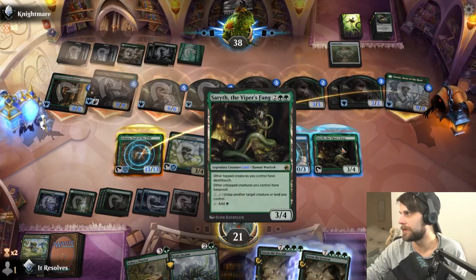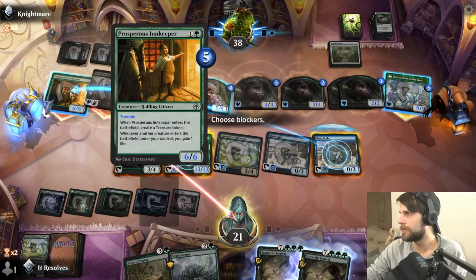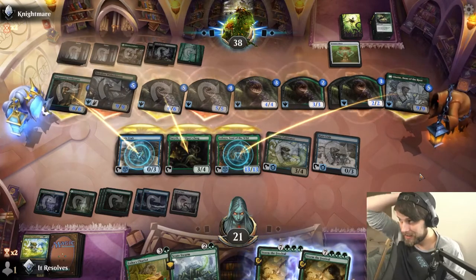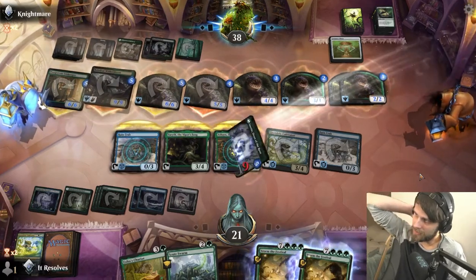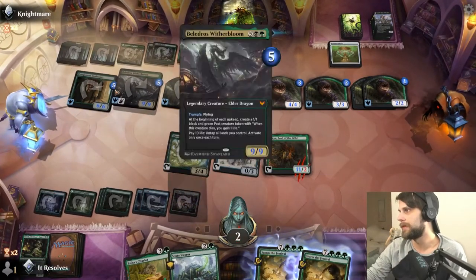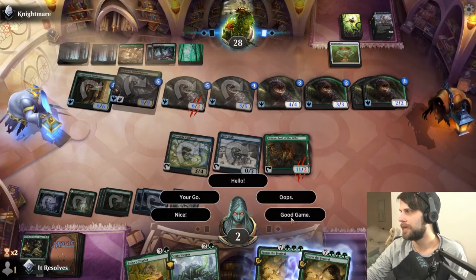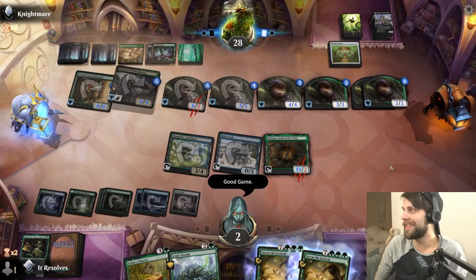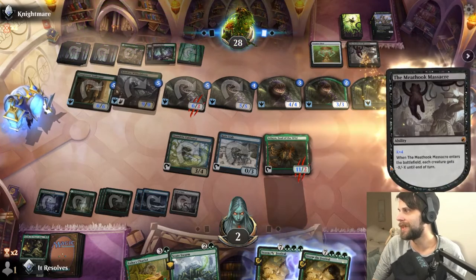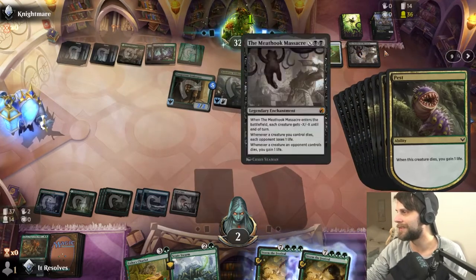Definitely have to block here. Five gets through, plus nine — fourteen. But then they can untap for Meat Hook Massacre, pay ten, and win. Man — we were pretty close. I think next turn we could have done some major work against them. But they got it fair and square. That was really, really well played by the opponent. What a game that was.